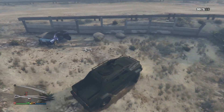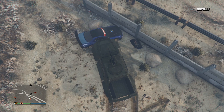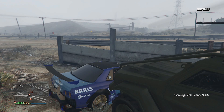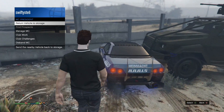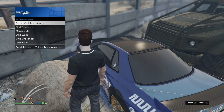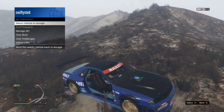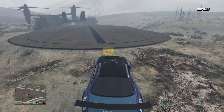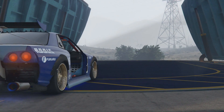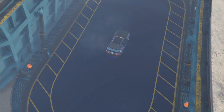Block the door off of the Elegy Retro Custom, then exit the blocking vehicle and test that you can teleport in and out of the Elegy Retro Custom. Once confirmed, open the interaction menu, go to 'Return Vehicle to Storage,' and press Y and A at the same time. Pressing Y gets you in the vehicle and A accepts the prompt — the interaction menu should close and you'll receive the notification.